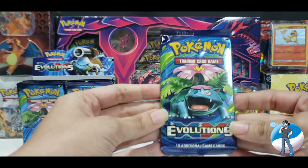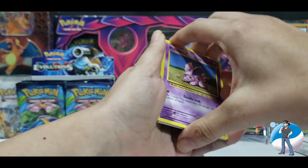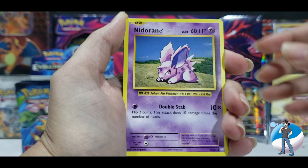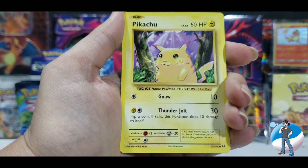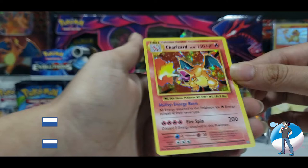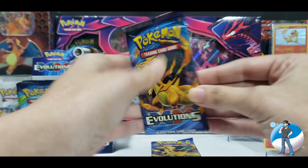Let's get into this first pack. I love this pack art — it just brings back so many memories. Three from the back. Porygon, Pokedex Trainer, Kakuna, Nidoran, Ponyta, Clefairy, Pikachu, Staryu, Reverse Holo Raticate, and — Charizard! Let's get this one in the sleeve. Wow, I have to put an easel up for this one.